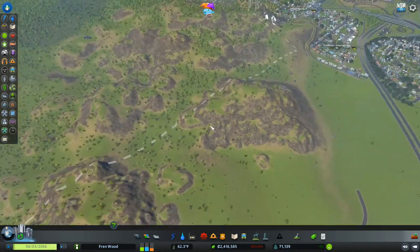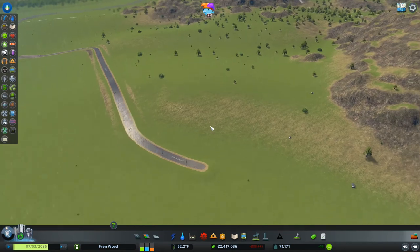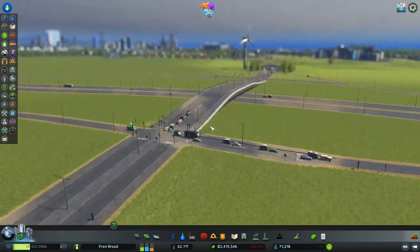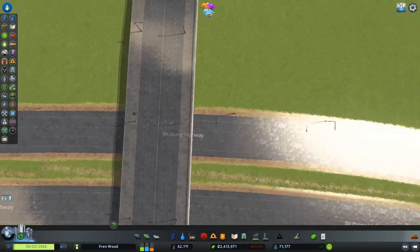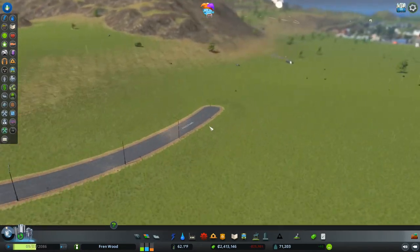Today I wanted to start work on our national park and the town that's going to accompany it. We can't go too far because we're missing the last tile needed to complete it, but we can start on the town anyway. We built this road here — a high-speed road with one lane going in each direction from our little interchange, a small countryside-style interchange.